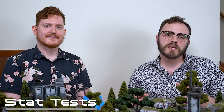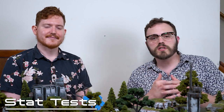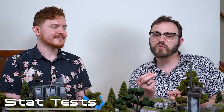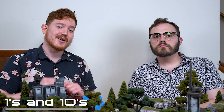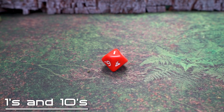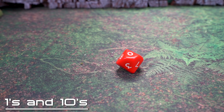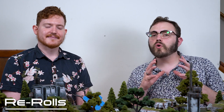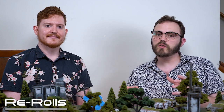A unit's stats are referenced frequently because characteristics are used whenever a unit makes a stat test. To make a stat test, take the relevant characteristic — Strength, for example — apply any relevant modifiers such as charging, and that gives you the number you must roll equal to or under to succeed. A roll of 1 always automatically succeeds and often grants a bonus. A roll of 10 always fails and often triggers a negative effect like running out of ammo. Any re-roll of a fail or success can only ever be done once — you can never re-roll a re-roll.